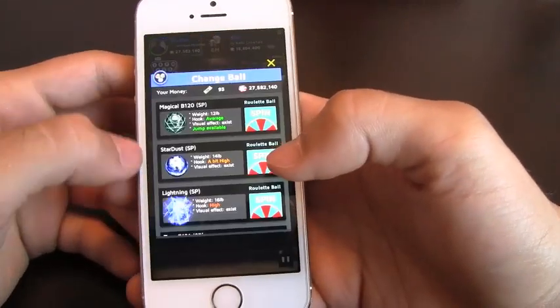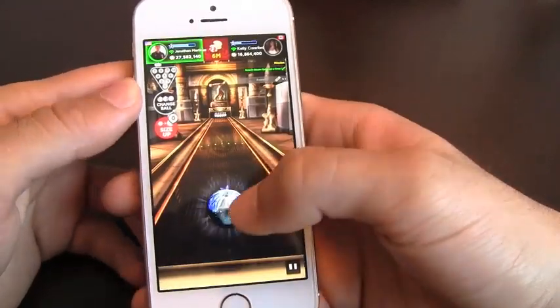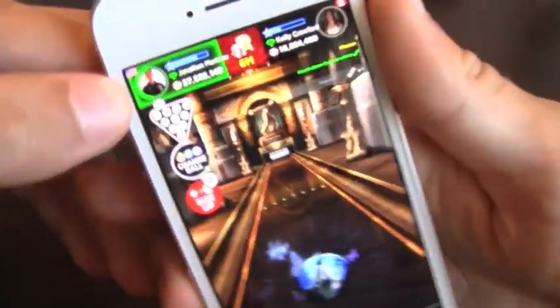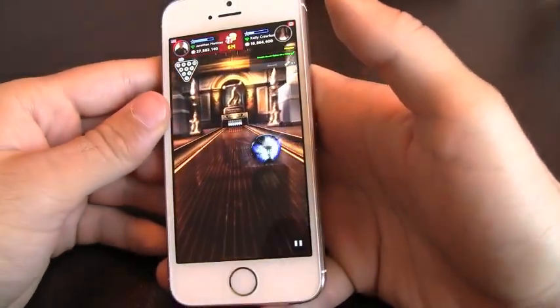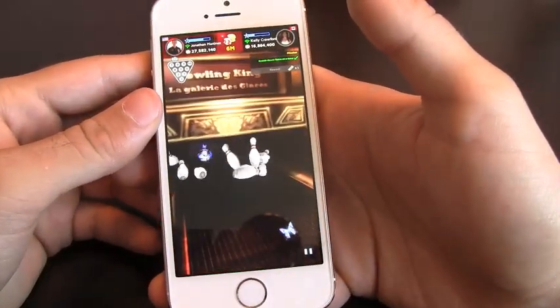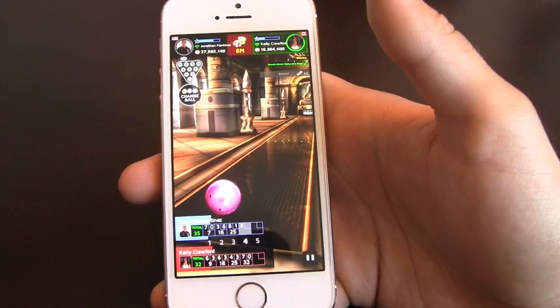What's cool is you can also change the ball during the game and you've got different ones to select. You've got your timer up at the left and you'll see that it's dwindling down. And there we go — I think that ball just gave me good luck there. Got a strike!